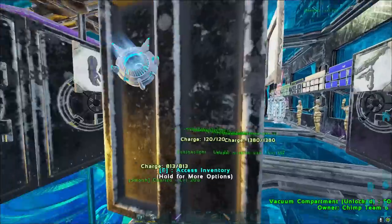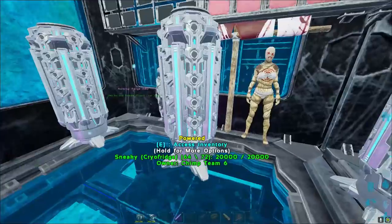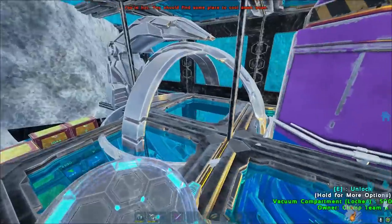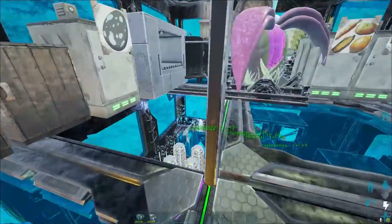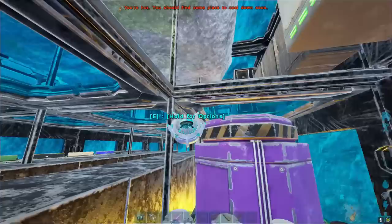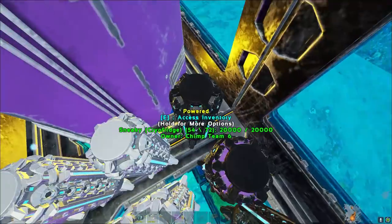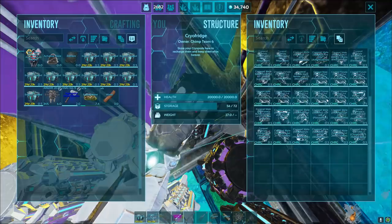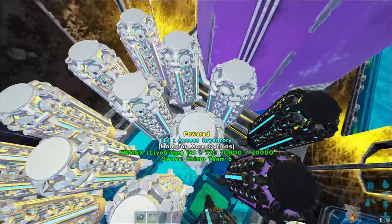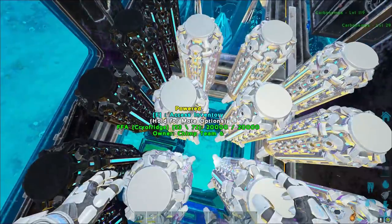We've got some personal cryofridges back here — nothing really much in there. This is kind of an interesting way to set them up. Usually in war rooms, the cryofridges are on the floor or in the floor with hatch frames, but this is our solution for that — you kind of drop down onto it. We've got tames going and rolling, some breeding rolling, and tons of FFAs. We are looking good in here on tames.